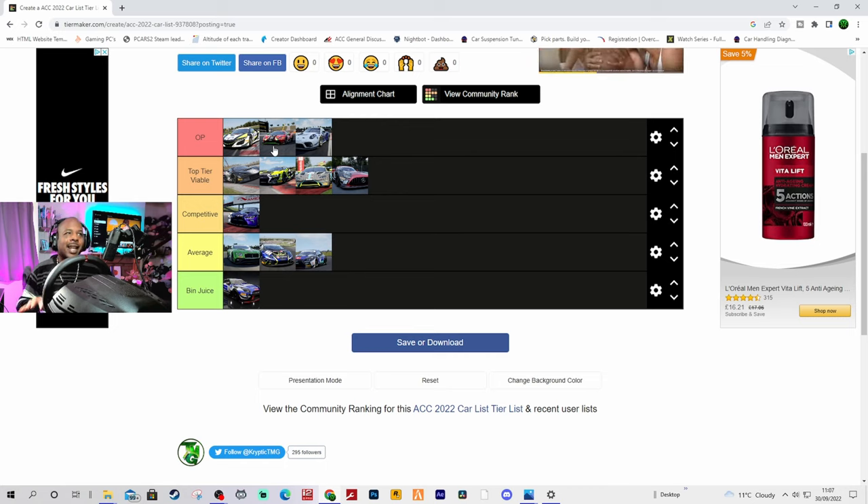That being said, the Honda has the raw pace, though I don't think it looks after its tyres as well as the Ferrari in race trim. I'm not sure why they gave it such a big buff. The Porsche is there, but what really lets it down is straight line speed. If you can match the fastest guys' lap times but then have to race them wheel-to-wheel, it's a completely different story — you can't overtake and it's very hard to defend.